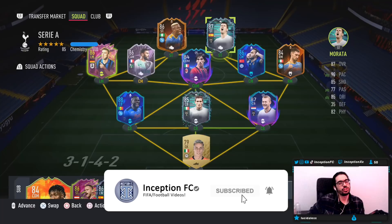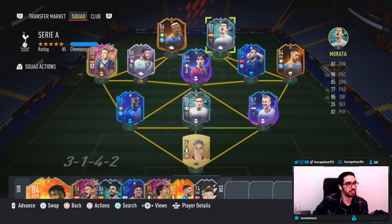Hey guys, what's going on — Inception here, welcome to another video. I wasn't going to make this review today because I was like, maybe they're gonna have a good main content SBC out. Galeno — I actually like the Galeno card, just not for the price he was at. But Chelanoglu was released earlier today, I think like six o'clock in the morning my time.